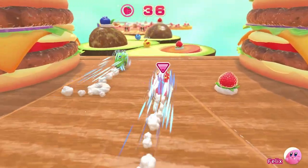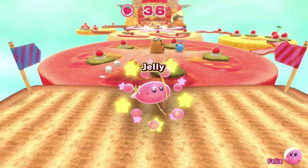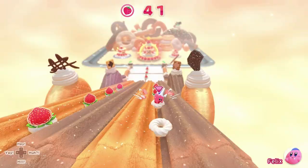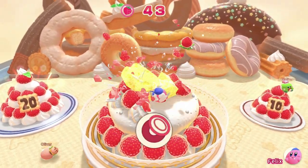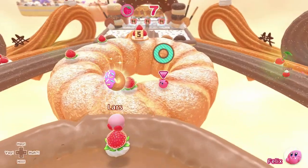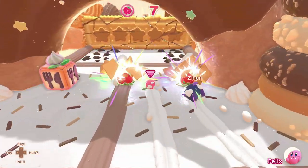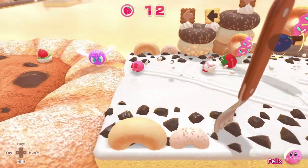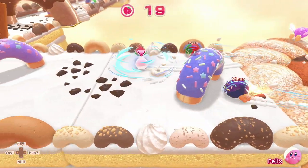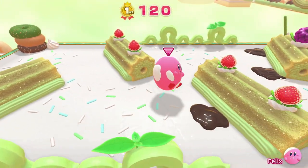Kirby's Dream Buffet is a bright and breezy party game that sees a whole field full of Kirby characters roll down sweet treat-laden tracks, where the only objective is to get to the bottom first and lay claim to the largest mountains of strawberry. As you roll down courses composed of waffles, ice creams, eggs, bacon burgers, buns, and lots of other stuff, you'll gobble up strawberries as you go, each one slightly increasing Kirby's size, making you roll faster towards the final objective.